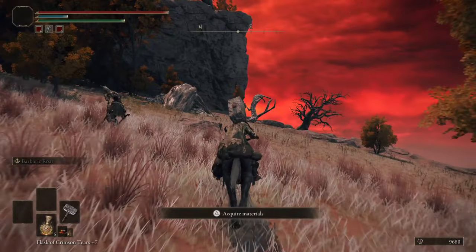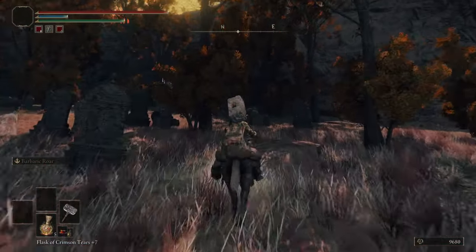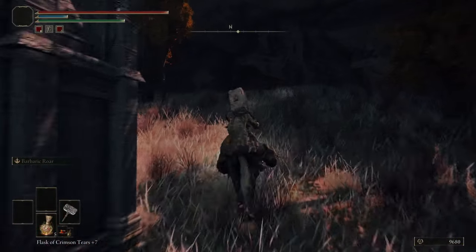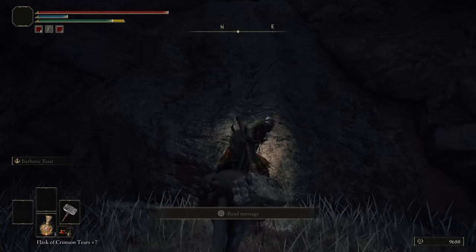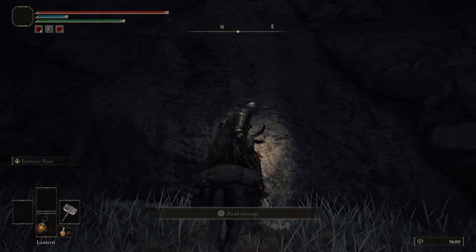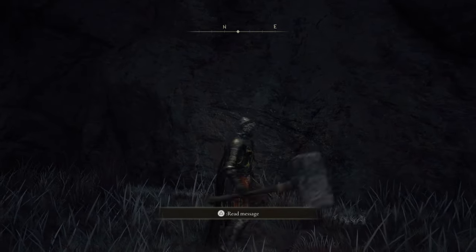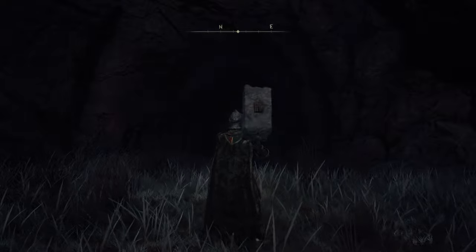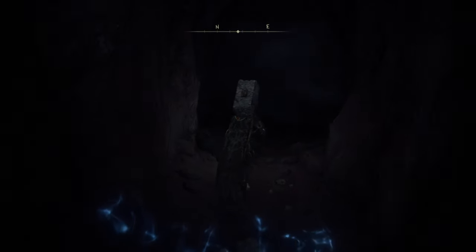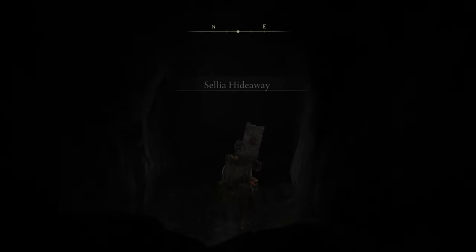Now there will be a wizard — I did actually kill him. He does a lot of different magic attacks. But up here by these trees there is actually a hidden path. Hit that, go ahead and go in there, and that will get you to this cave. Hope this was helpful and thanks for watching.